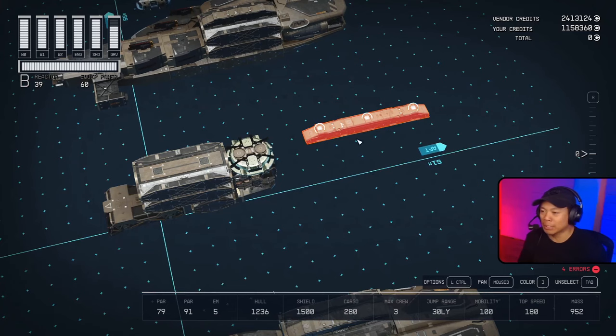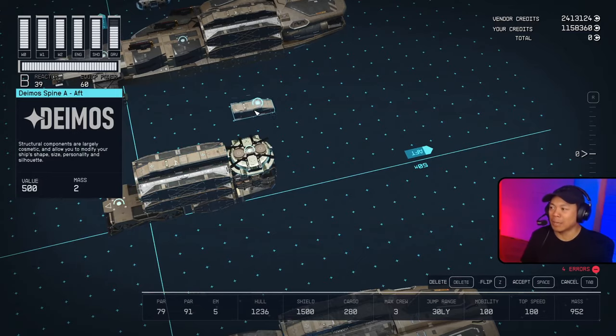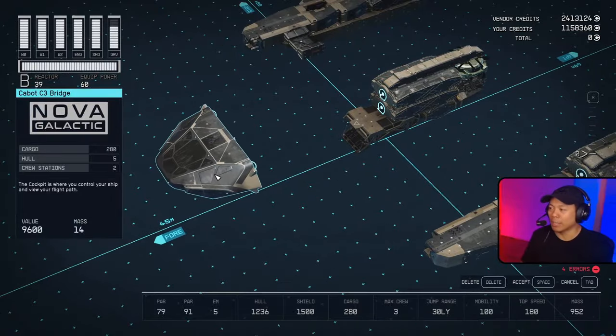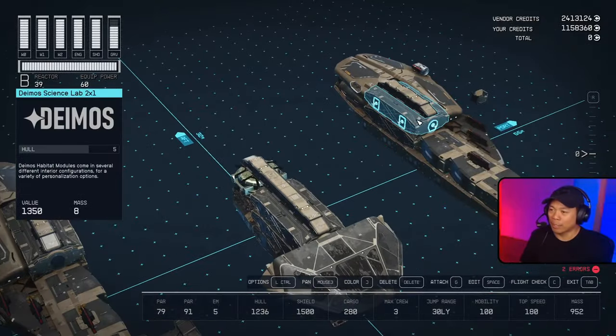That's our standard grav drive and reactor for most of our Class B builds. On top of this we're gonna have a Deimos Spine A in its forward orientation, a Deimos Spine B, and a Deimos Spine A in its aft orientation. To the front of all this we're gonna bring the Cabot C3 bridge, and there we go — that is our center section.